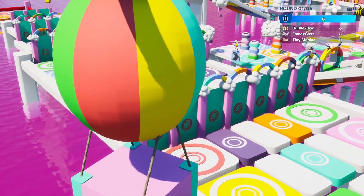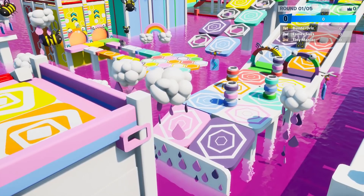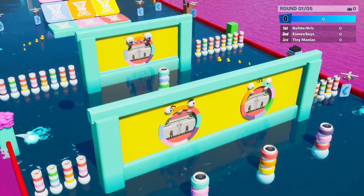The name of this map is called Tumble Lads by 3D Labs. There are six different levels that you can play, and every round randomly chooses which level you're going to play. You get points for first, second, and third place, and then the person with the most points at the end of five rounds wins.